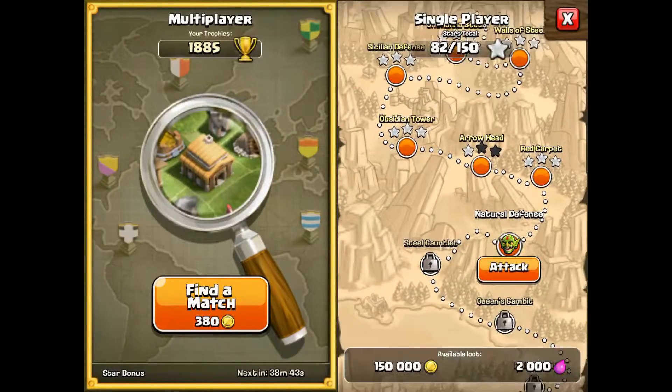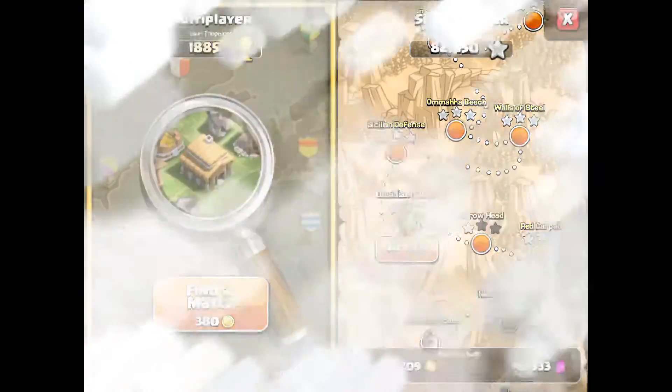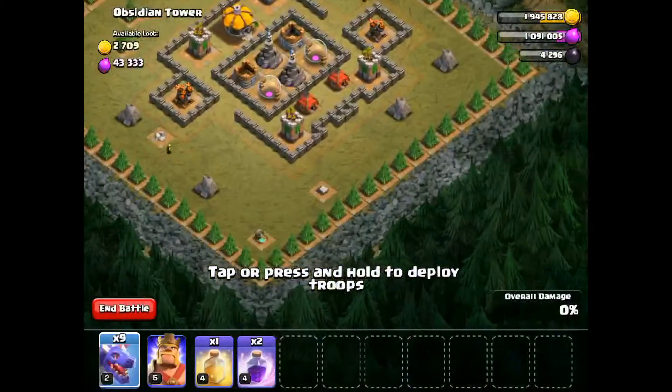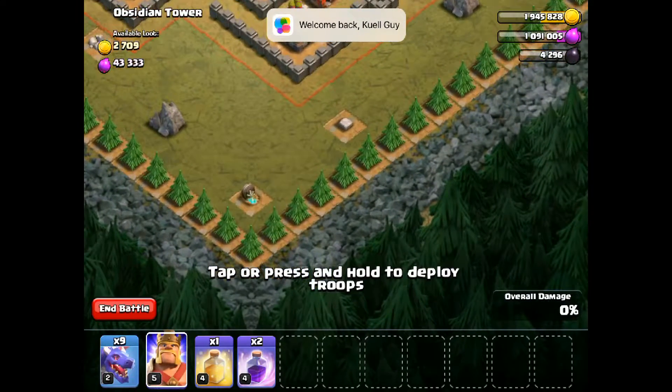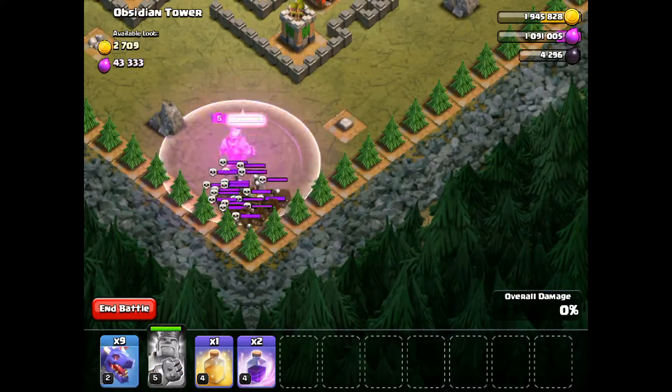I'm just gonna put my cane down — Obsidian Tower — and right next to the Halloween Headstone here. If you put your king, or if you put a trip down there, there's tons and tons of...